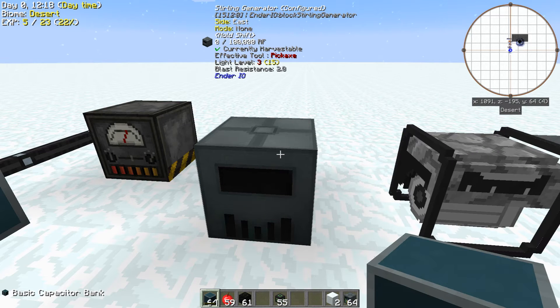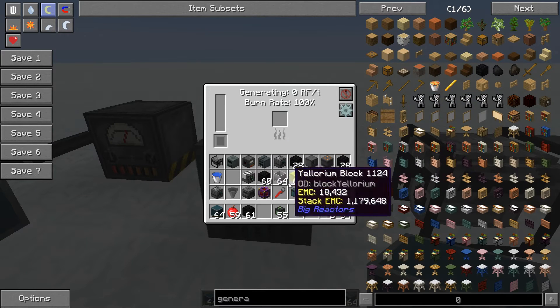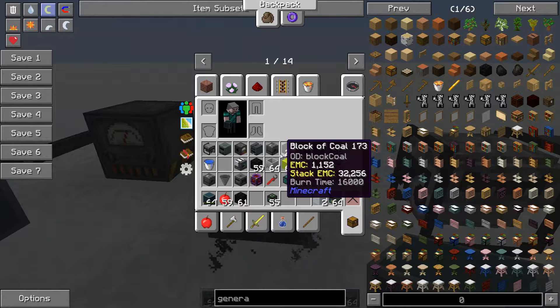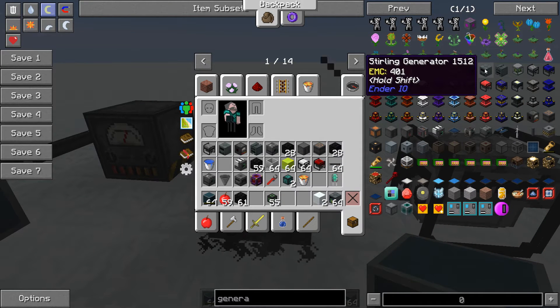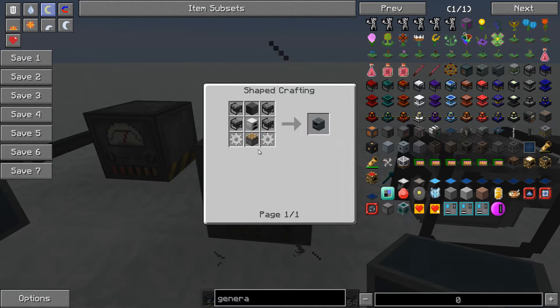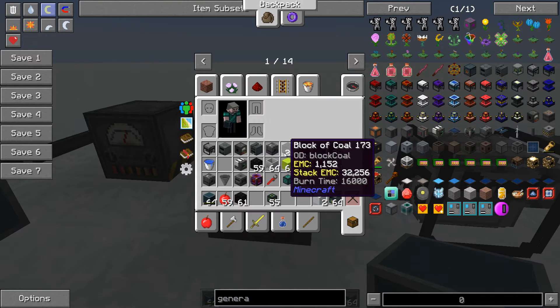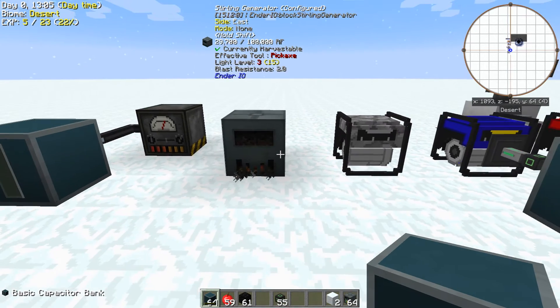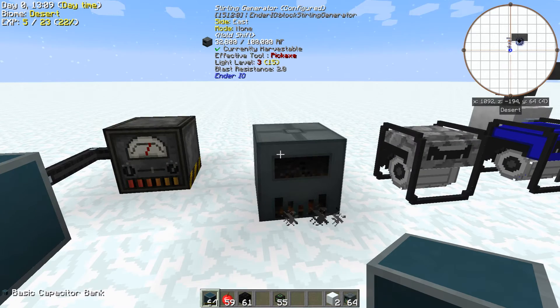Let's go over the Stirling Generator. Normally this thing is dirt cheap to make, but in this pack maybe not so much. We're getting 50 RF per tick when it's burning something. In this pack it takes four Survivalist Generators, an iron furnace, and a few other things to make it. Still not that expensive, and it does put out 50 RF per tick. However, you can't feed it lava directly — you'd have to put the lava into buckets and stick them in that way.